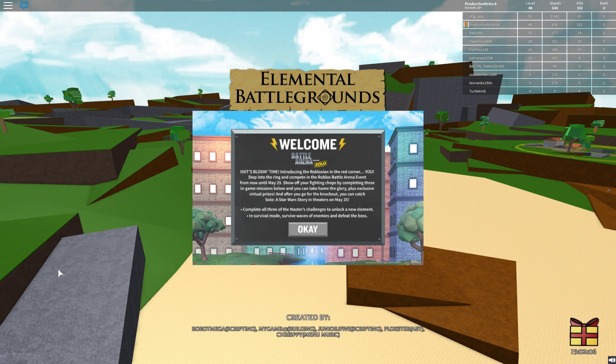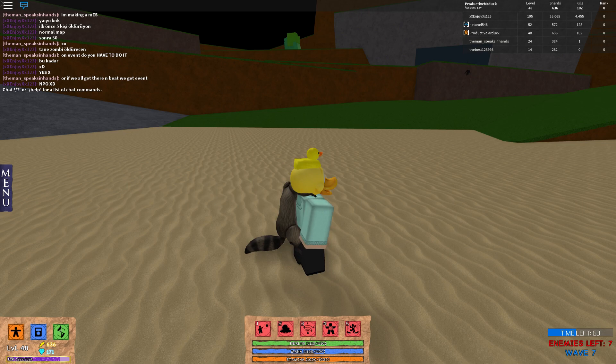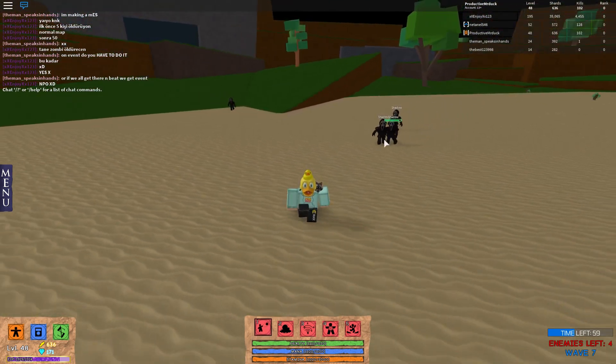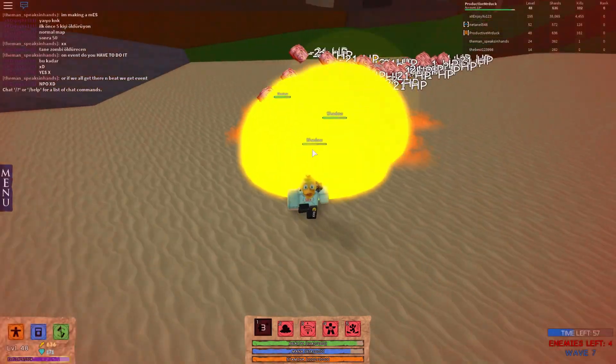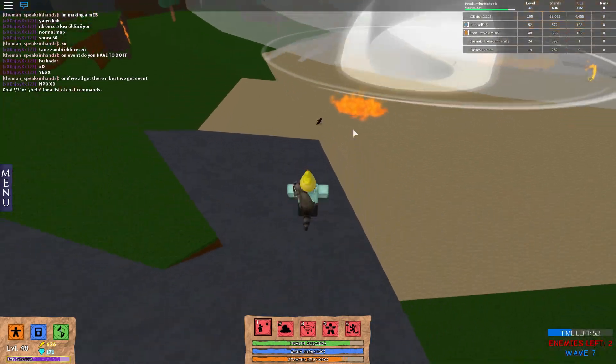Alright, so when you get into the game, you need to press OK from that. Then you see this game mode — you press survival. You need to be in survival game, because we're gonna survive until wave 9 and then defeat a boss. Now when you do get into the game, you might already be on another wave, so people have already done some of the work for you, which is pretty awesome.